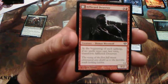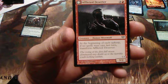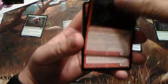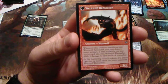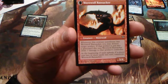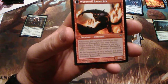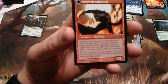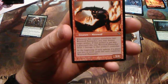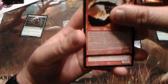Afflicted Deserter — for three and one red. At the beginning of each upkeep, if no spells were cast last turn, transform him. He goes from a 3/2 into Werewolf Ransacker: whenever this creature transforms into a werewolf, you may destroy target artifact — if that artifact is put into the graveyard this way, Werewolf Ransacker deals three damage to that artifact's controller. That's a way of getting rid of artifacts. At the beginning of each upkeep, if a player casts two or more spells last turn, transform back.